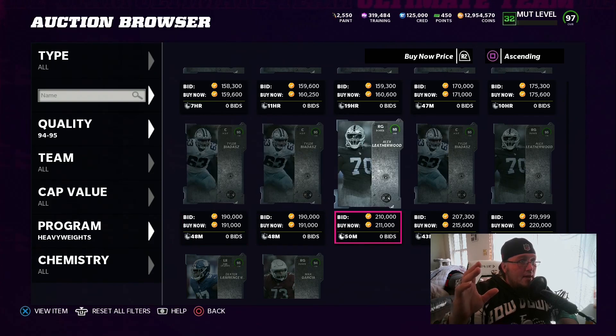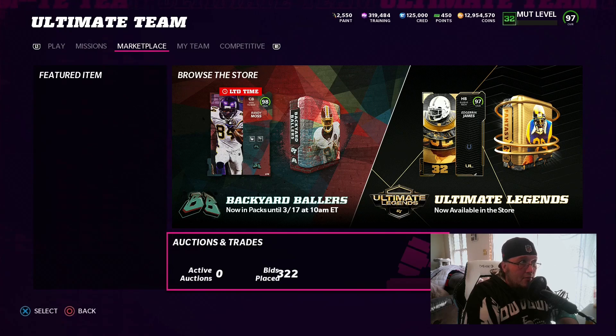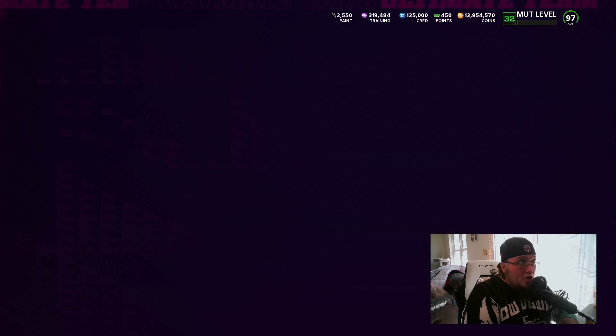We have a Cowboy and we have a Raider, so even though training is expensive there could be some profit if we pull two or three Raiders or a couple of 96s. We could be in profit margin range.